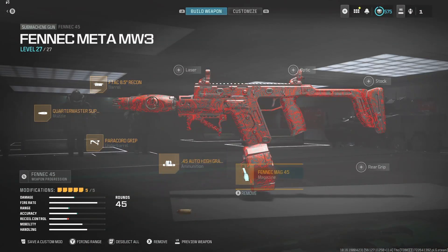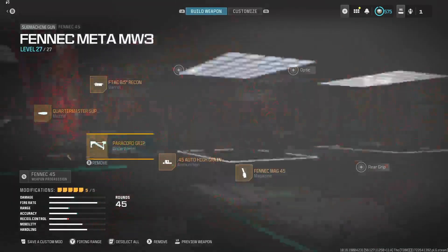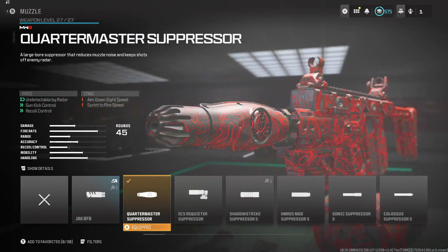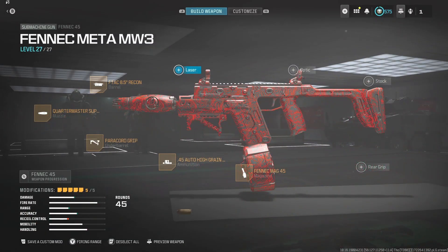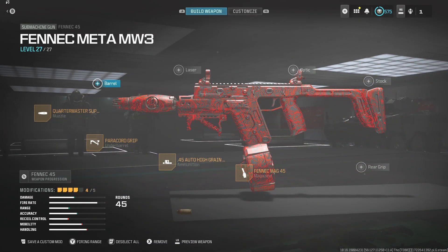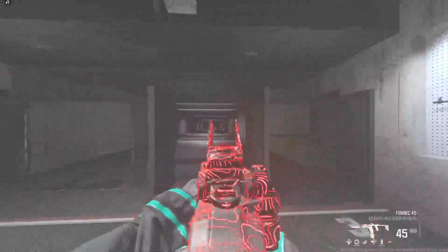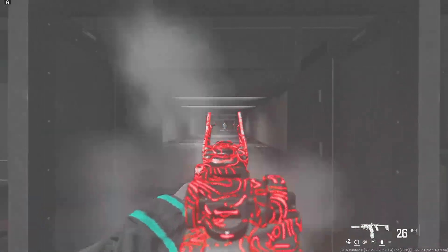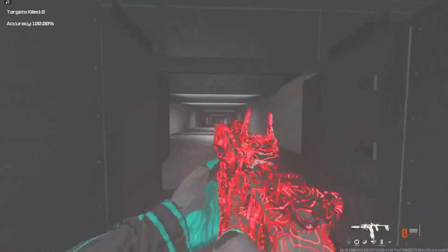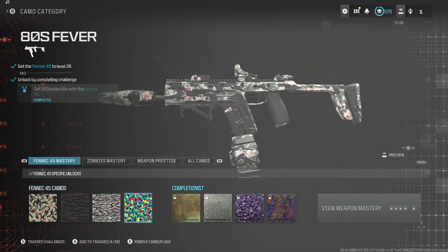Let me show you guys my loadout. I've got the paracord grip — no cons, it's pretty good actually. Always the Quartermaster suppressor, it's pretty meta right now. I don't really need an optic, I'm fine with the iron sights on the Fennec, but actually let's switch the barrel out for an optic — the Jack Glassless. Let's test this real quick.